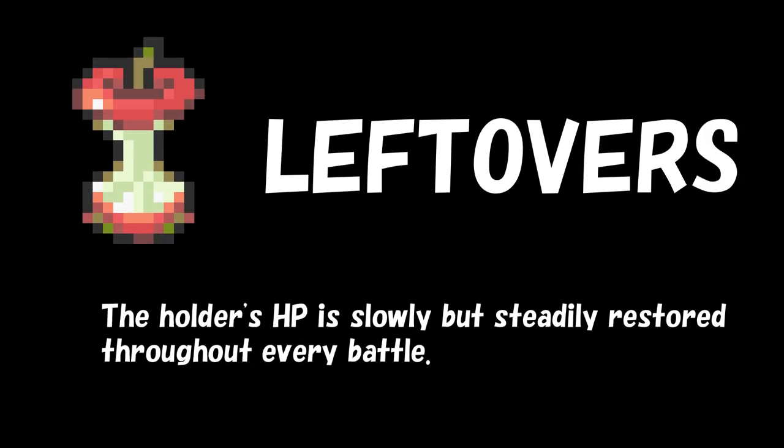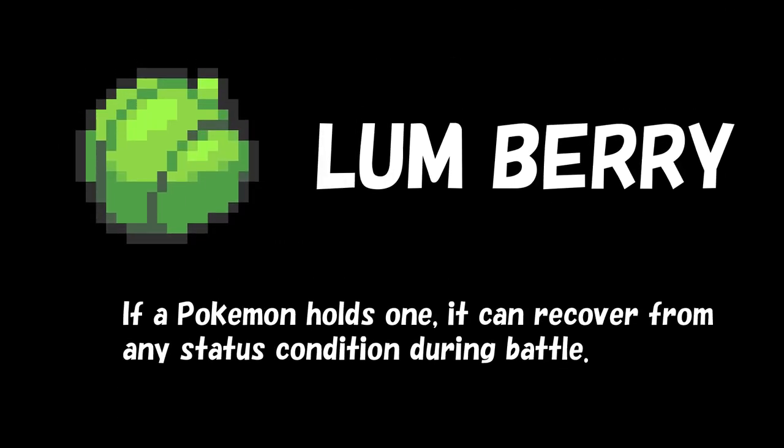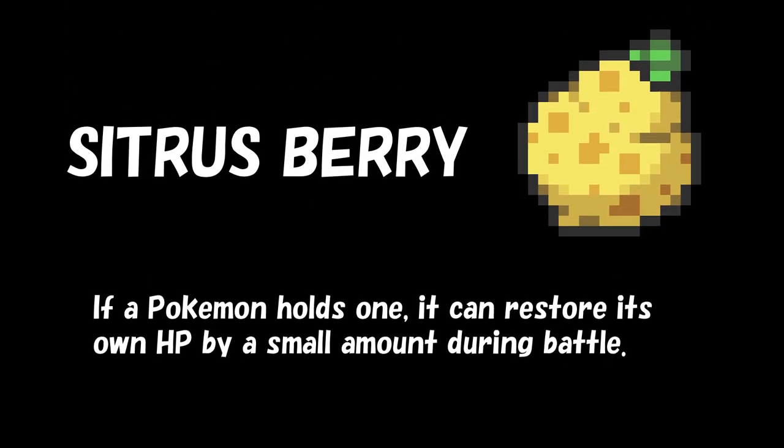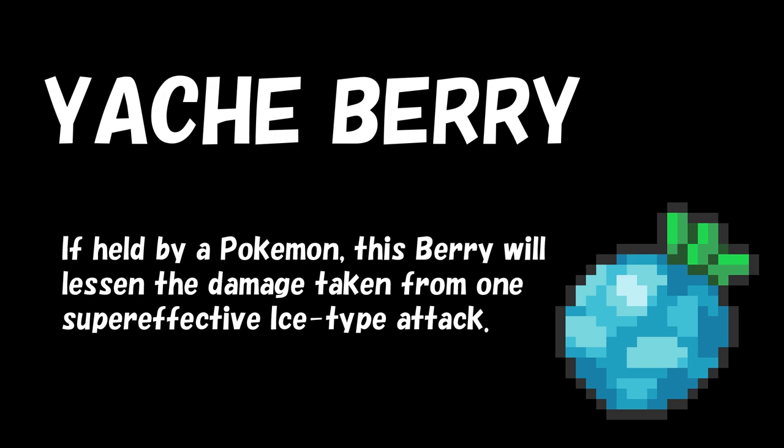Leftovers will heal 1/16th of your total HP at the end of each turn, and Light Clay increases the number of turns that your Light Screen and Reflect are active. There are also a range of berries you can give your Pokémon as a held item, such as Lum Berry, which will automatically heal a status condition such as Burn or Sleep. Citrus Berry will heal 1/3 of your total HP when your HP goes down to yellow, and there are even berries that will allow you to take half the damage from a super effective attack.